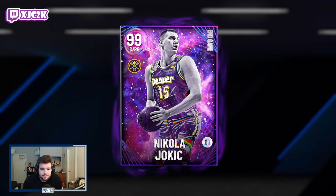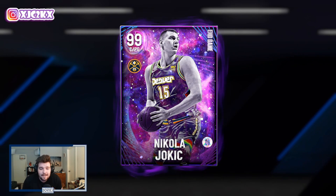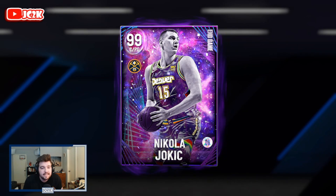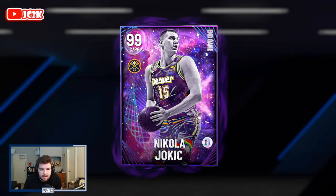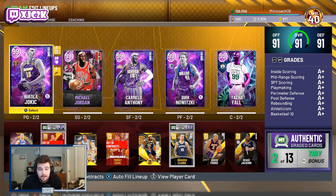Welcome back to another GC2K video. Today we're doing gameplay with the brand new Dark Matter endgame Nikola Jokic, who is the level 40 reward for MyTeam Season 8. My boy Mini Coach managed to get the card on his account — he's one of the first in the world to get this Jokic card and I really appreciate him letting me hop on his account to record this. I'll leave a link to his Twitch down in the description below.